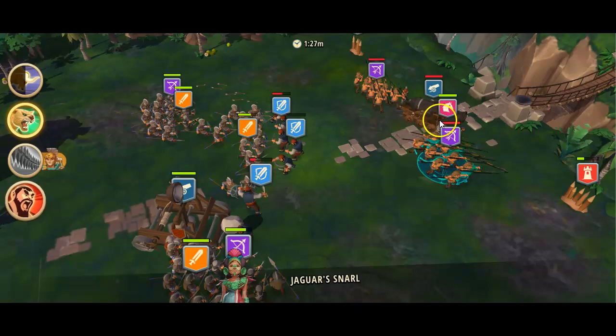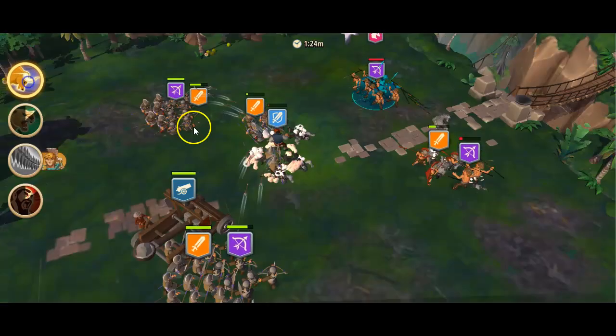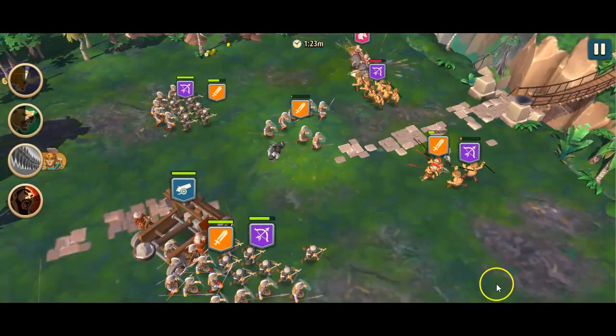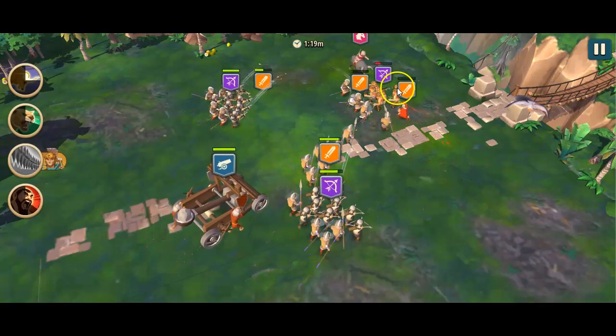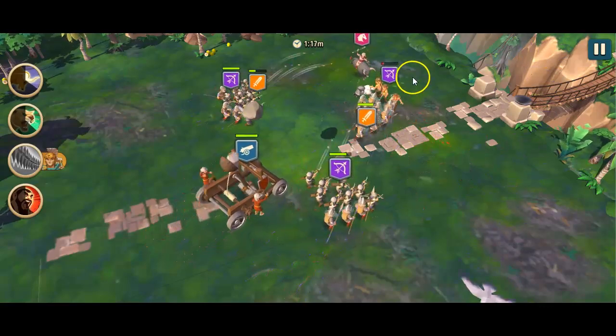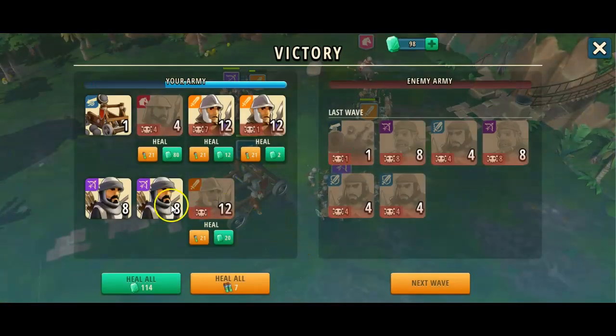They do want to fight us, but we'd also want to fight them, and take out the cannon and take out the rest of the archers. You should put here, and you put over here too. That should be sufficient and give us a good deal of survivors.